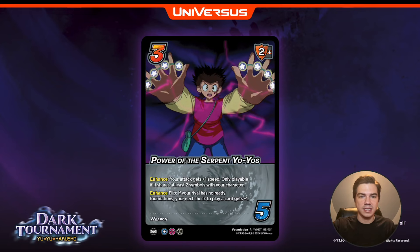Next, three difficulty, two mid block — Power of the Serpent Yo-Yos. It has the weapon keyword. Your attack gets plus one speed. Only playable if it shares at least two symbols with your character, so most of Rinku's attacks just get another speed from this foundation. Also enhanced flip: if your rival has no ready foundations, your next check to play a card gets plus one. A big part of Rinku's game plan is adding speed, stunning opponents, working up to a dunk at the end of his attack string — and Power of the Serpent Yo-Yos lets you flip it for plus one to your check on that dunk attack.